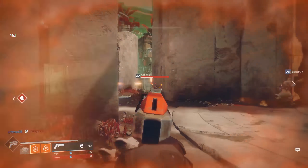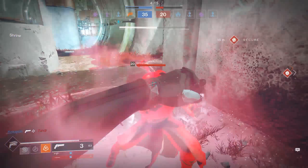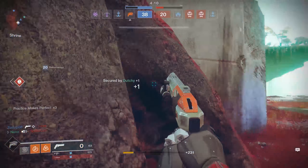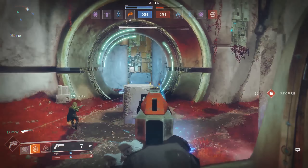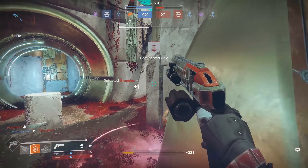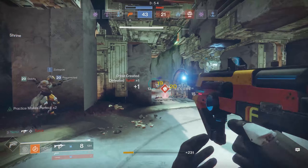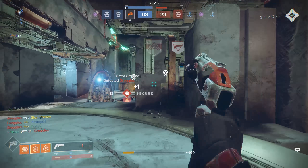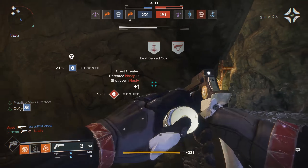Hand cannons in general in PvE suffer from the fact that you've got to reload quite often, and since aggressive hand cannons tend to have a really small clip, that can be a huge problem. A lot of them also don't have the range or the explosive payload that top-tier scouts like the Nameless Midnight can have, so their overall utility is kind of limited. In crucible, a lot of the 140 RPM archetype weapons are just too good - think of the Better Devils, or for really skilled players, the Old-Fashioned with Kill Clip, turning it into a three-tap monster that fires much faster.